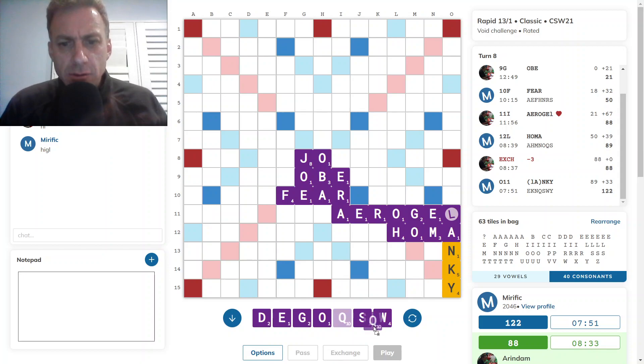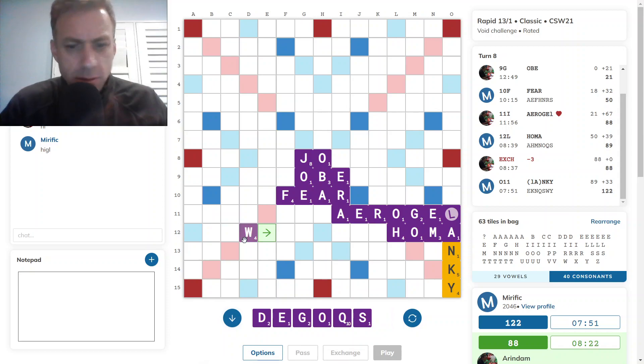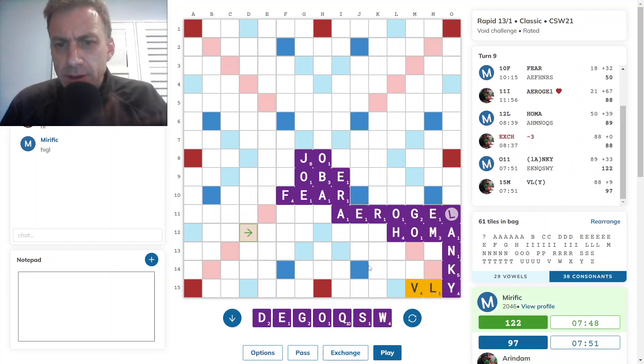WADGES plus a Q — I do have WADGES across here. One square cross, 28. I really do want to get rid of this Q as soon as an opportunity arises. Luckily I've been able to continue scoring fairly well the last few moves — 32, 39, 33 — while the Q remains on the rack. But I don't want to get into a situation where the Q is more of a hindrance. I'm just kind of putting it on the back burner and waiting for an opening to arise.